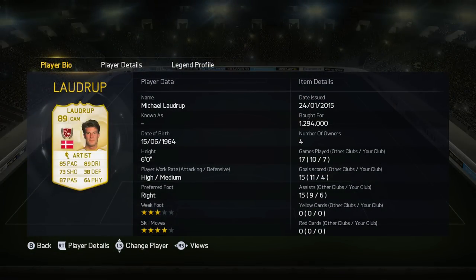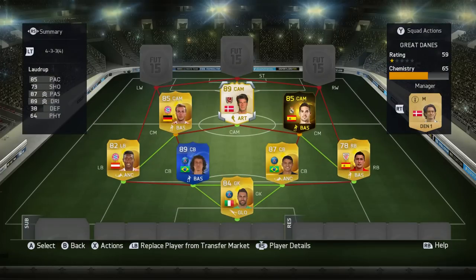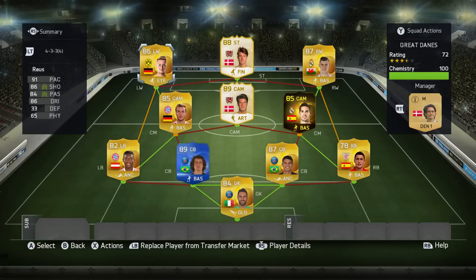Then we've got our first Laudrop — we've got Michael Laudrop at CAM today. He is of course a Danish legend with 85 pace, 89 dribbling and 87 passing, he's got four star skill moves as well, six foot tall and he's a great card. A really enjoyable player, scores goals and assists as well and just an enjoyable card to use.